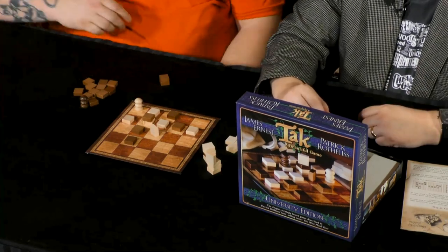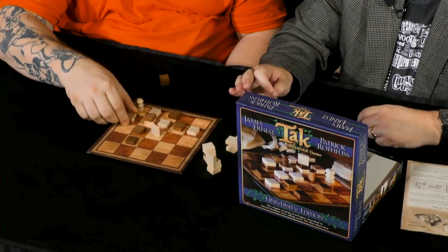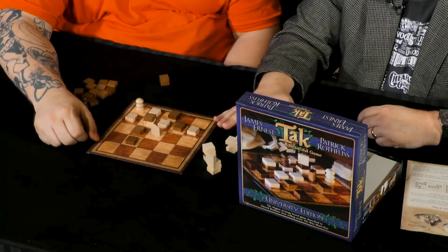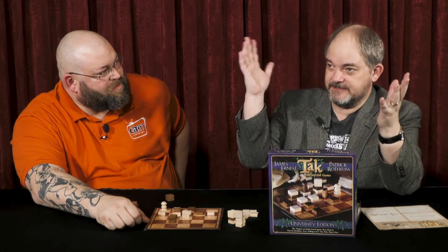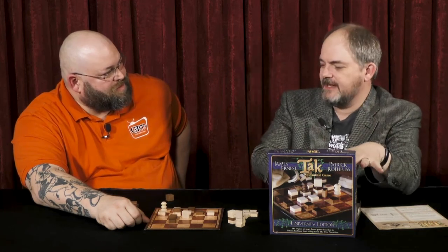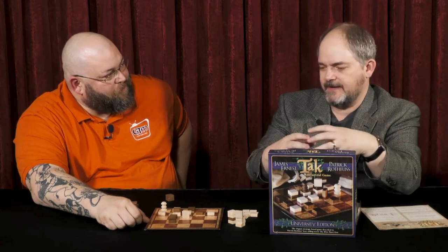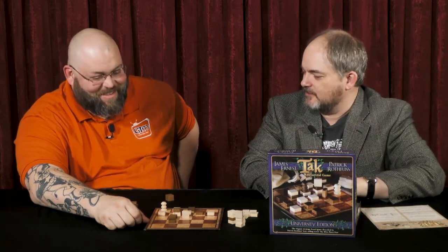Once a piece is placed as a standing stone, it's down and stays that way. That's actually part of the Patrick Rothfuss universe — they have standing stones in the countryside that no one knows where they came from, like Stonehenge. Sometimes they're still standing and sometimes they've fallen over. That standing stone falling down storyline, road building, and pieces stacking up to become a more powerful piece — all of that is part of what Patrick started with, and then I transformed it into a working set of rules.